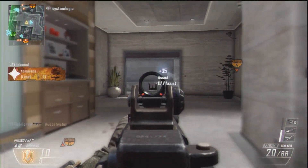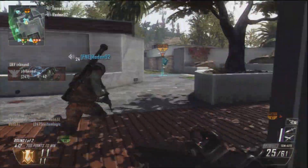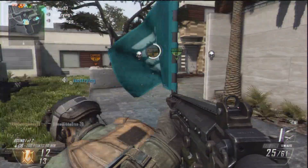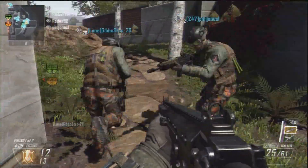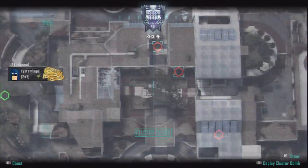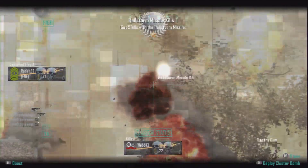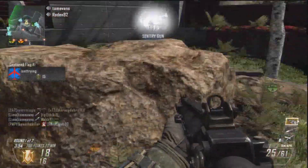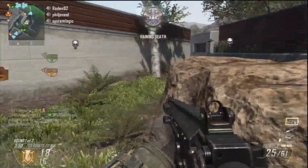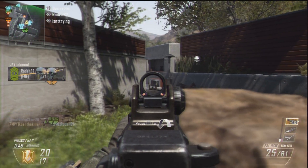I'm running Toughness and Dexterity. I've been running those pretty much non-stop. Toughness's ability to reduce flinch when hit is especially important with a semi-auto weapon, because you haven't got the benefit of being able to spray a guy down — you need to be accurate. Dexterity paired with Lightweight is a really good combination, because if you're going to be sprinting around more, you need Dexterity, which enables you to pull your weapon up faster after you've been caught sprinting, so you have a chance in a gunfight.